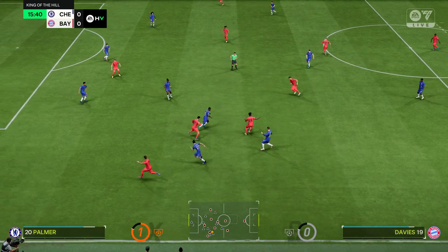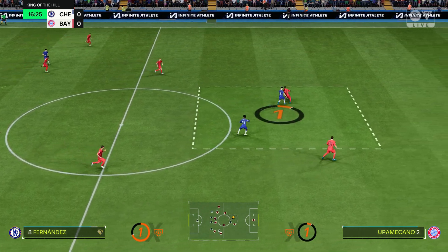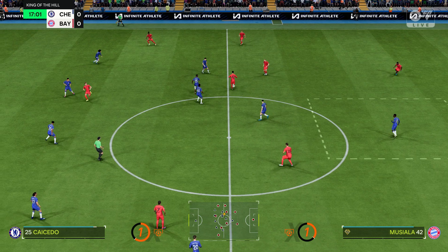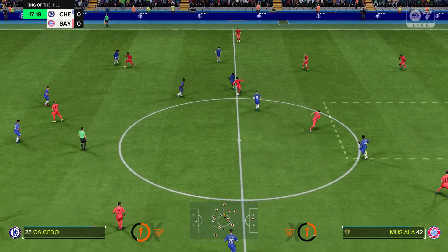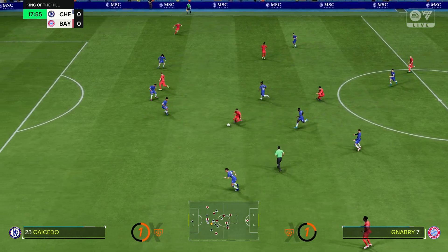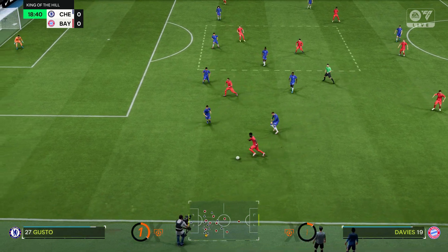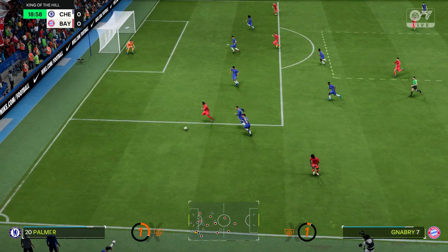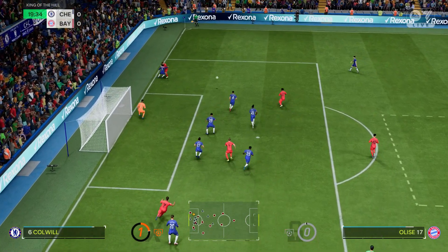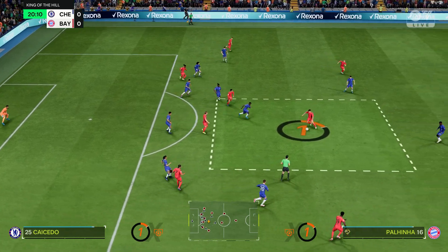Bayern pushing forward with options available, shielding the ball admirably. Serge Gnabry gets involved, and the ball finds Alphonso Davies — Gnabry again, a fine cross into the middle. Still pushing for that goal that would see them forge ahead.